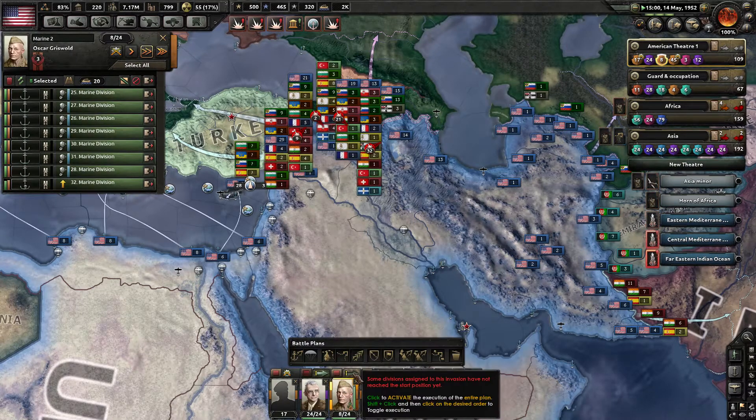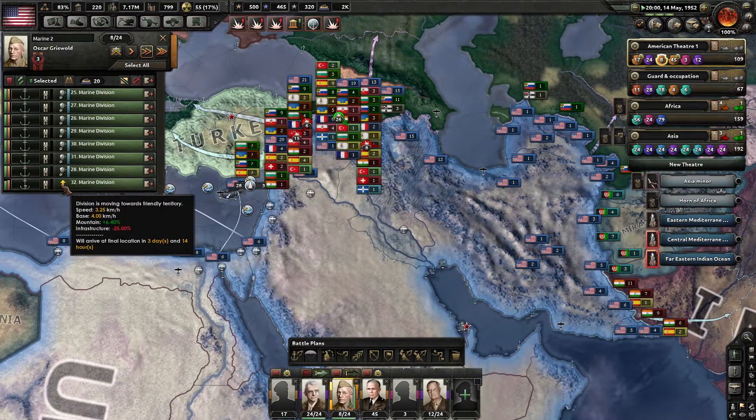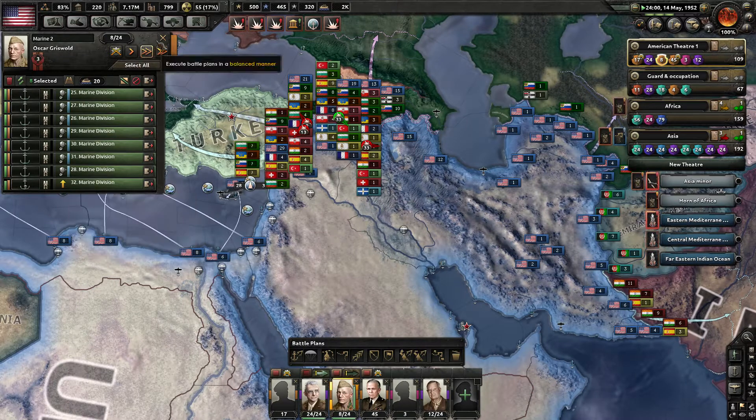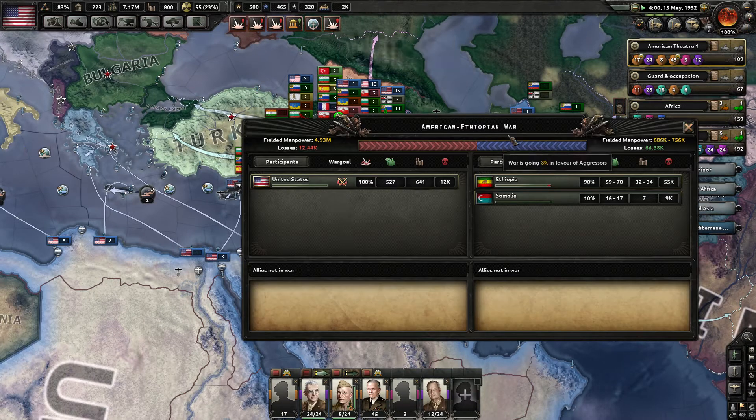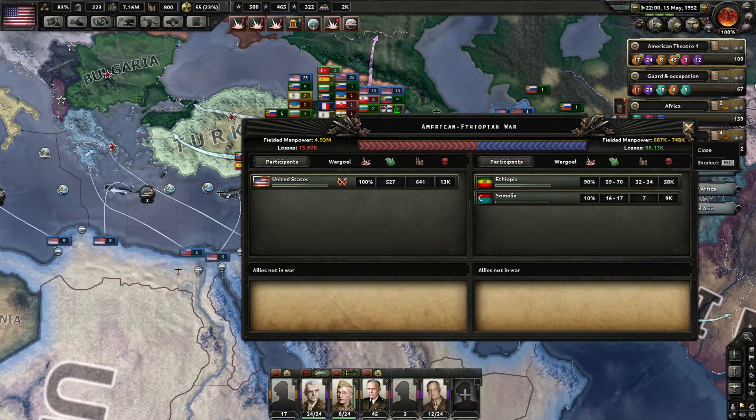He is basically ready, but not in position — he's marching. It's going to take him three days to get there. We're doing good against Ethiopia, even though they outnumber us in divisions. We've got massive air superiority.